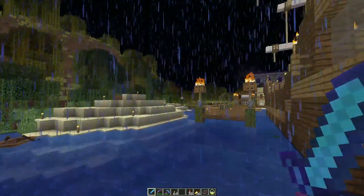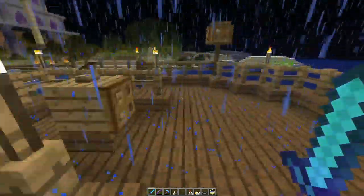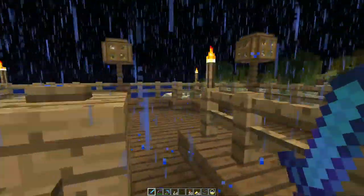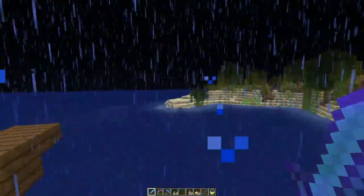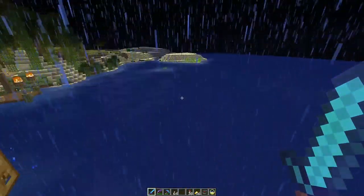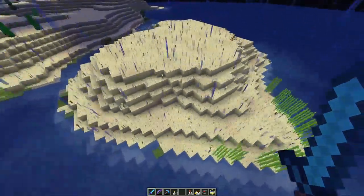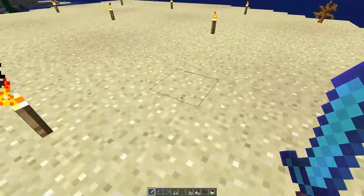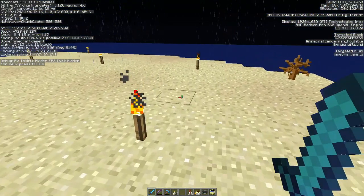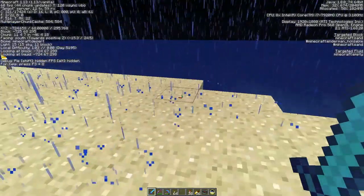We're going to have to go on a turtle expedition - that would be one of the first things we do, to come up with some turtle eggs so we can bring them back and start making a turtle farm. That could be Turtle Island - it would actually work pretty well. This is all sand, it's a beach biome.